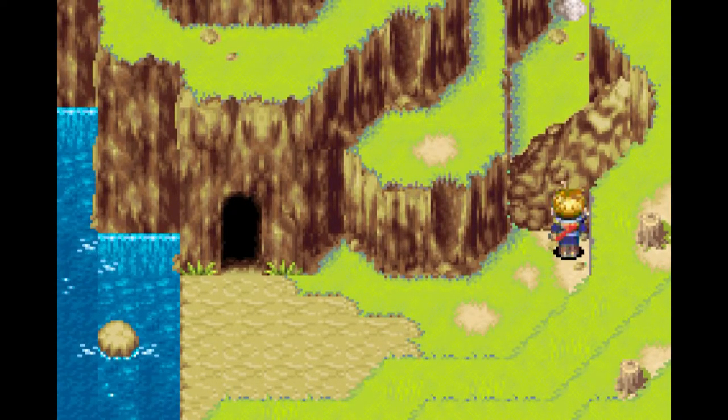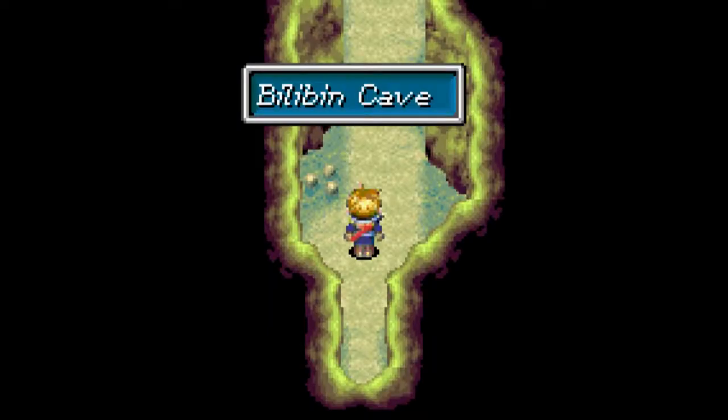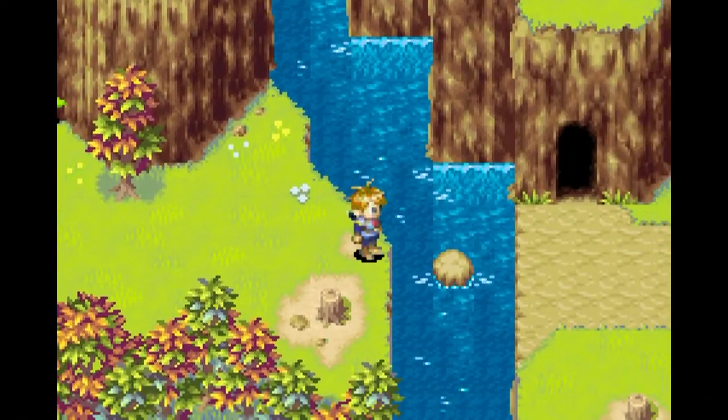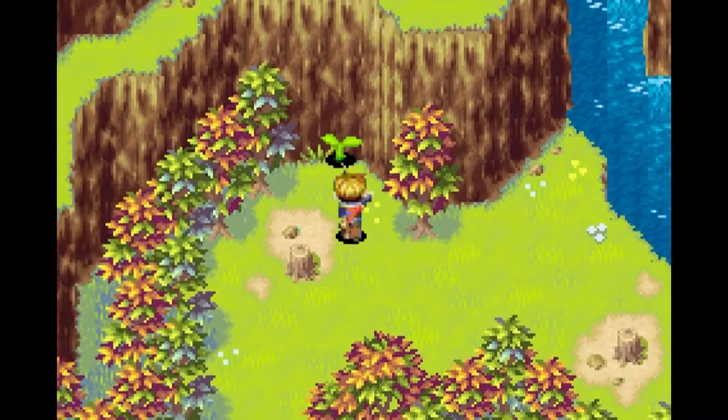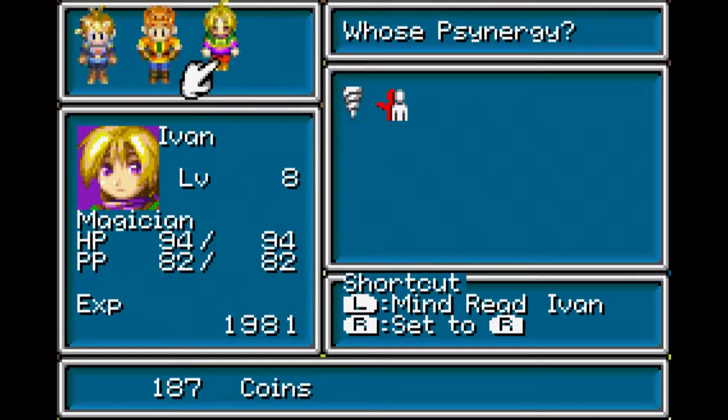The implication being that we could have once upon a time gone this way and just gone through without going through the cave. However, this building's been blocked. Why isn't there a bridge here? There should be a bridge here. This wiggle plant you can't interact with. Now what synergy can we use on that one? Whirlwind maybe? No.